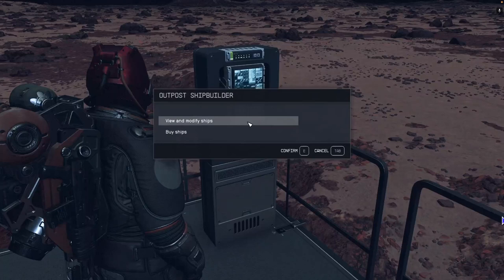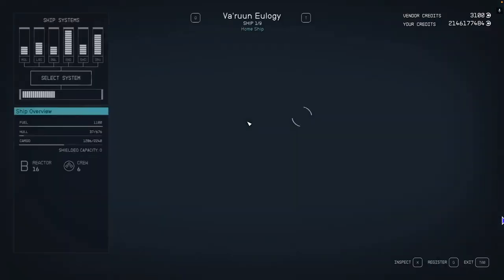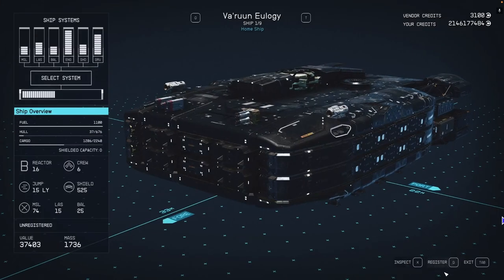Choose the option 'View and Modify Ships.' On the next screen, a pop-up message will appear showing that you have an unregistered ship. Before you can modify, upgrade, or sell it, you need to register it. You can also see the total value of the ship, which in this case is over 37,000 credits.